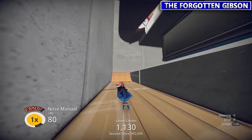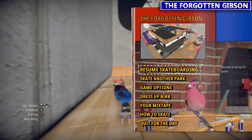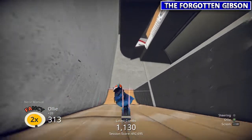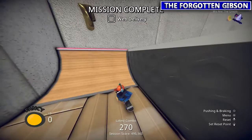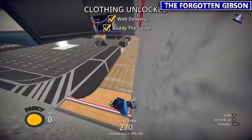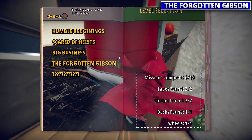For the last collectible, after enough missions the spider will pop up with a new mission called Web Delivery. Basically you put the spider on your head, ride around, and show them certain spots. Once you finish the mission, the collectible shows up. That's it for the collectibles in this level.